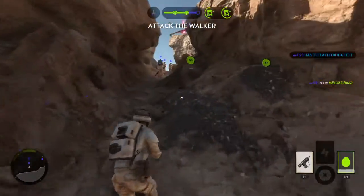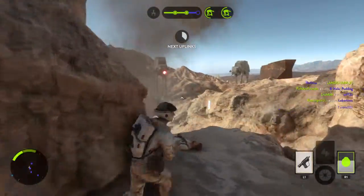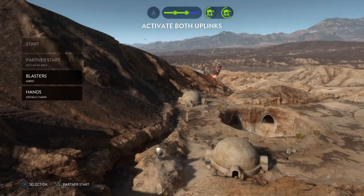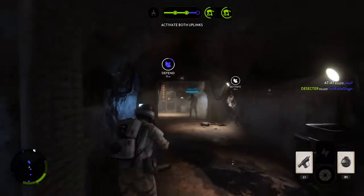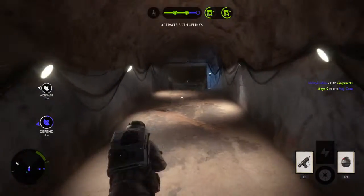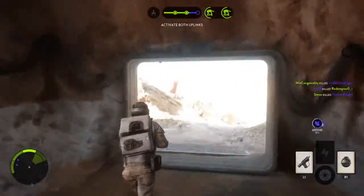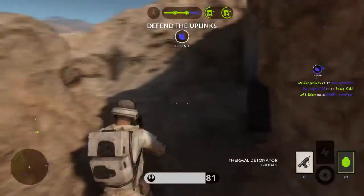The walker is exposed. That's the end of the buffet. I have a really bad feeling. Let's see. Uplink station under our control. Defensive!